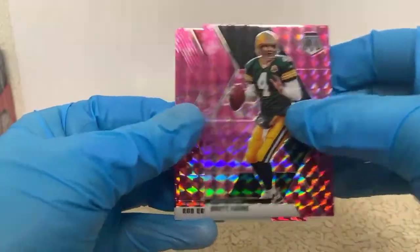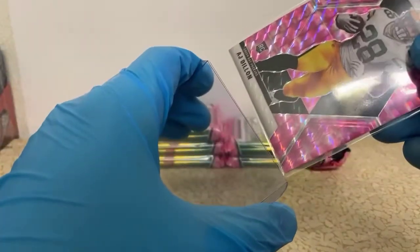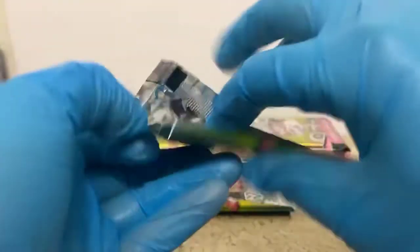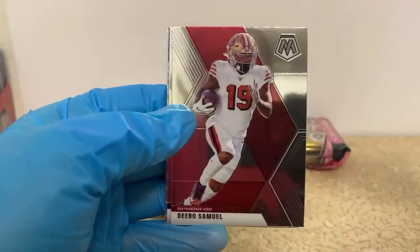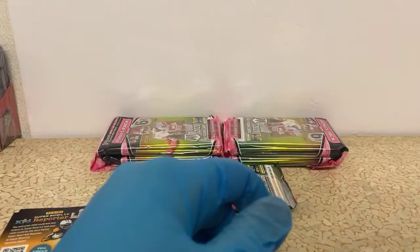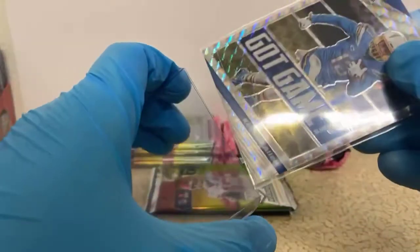Brett Favre, there's another pink Rob Gronkowski, and a debut AJ Dillon for the Packers. We have yet to see just a crazy wild awesome card, so hopefully we can find a Genesis or something. Jalen Ramsey, Deebo Samuel, Josh Allen, Davante Adams. We got a Mosaic Got Game Keenan Allen for the Chargers and Terry Bradshaw Hall of Fame for the Steelers. These cards look super crazy cool — just the amount of shine they have in them, like a borderline checkerboard type thing.